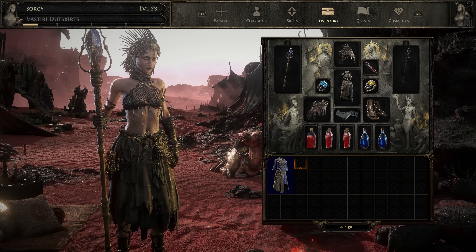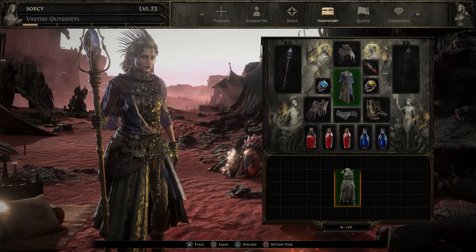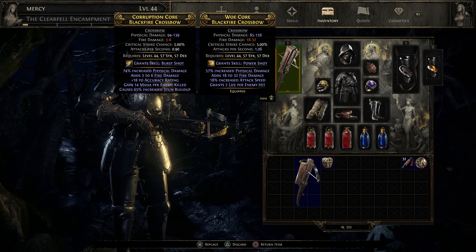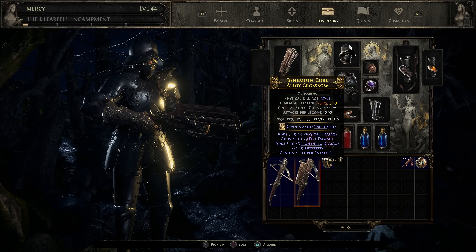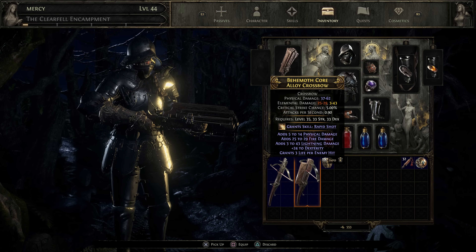For inventory management on console, we've basically redesigned the whole menu system specifically for console. It's full screen and provides you with a preview of your character, so you can see the full model close up. But functionally, we still hold fidelity with the actual PC game — inventory management lets you pick up an item, move it around, place it, and equip it as usual. We also provide shortcuts, like a fast way to equip and a fast way to use an item in your inventory.